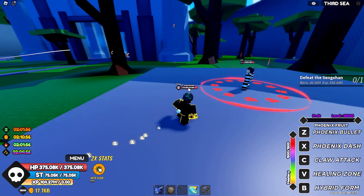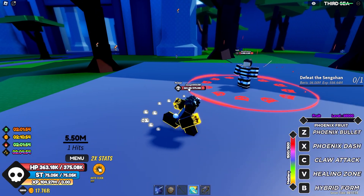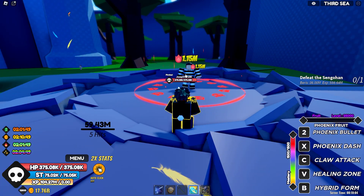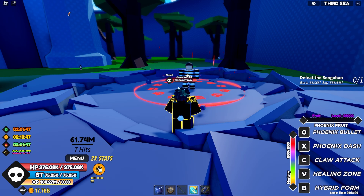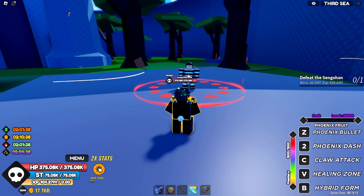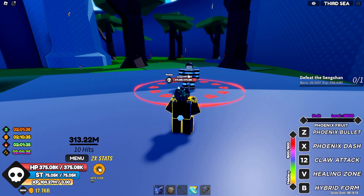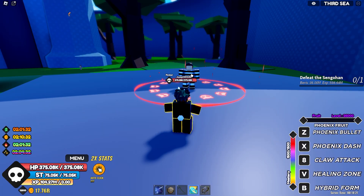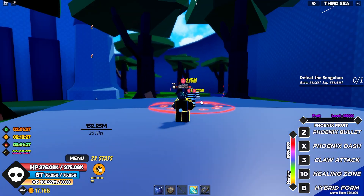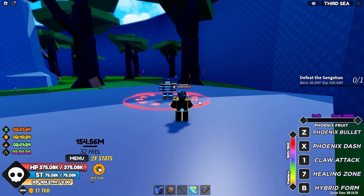Conqueror's Haki V3, and let's test normal hit — 5.5 million. Phoenix Bullet hits 60 million, almost 2 million damage. Phoenix Dash — 84 million. Claw attack. Then we have the Healing Zone at 313, which heals us 15k a few times and also deals damage — two-in-one right package — almost 155 million damage.